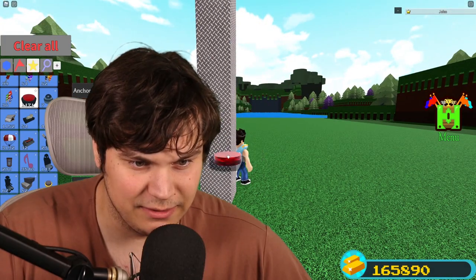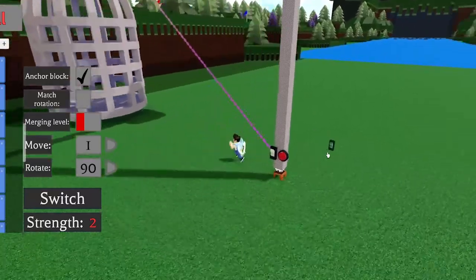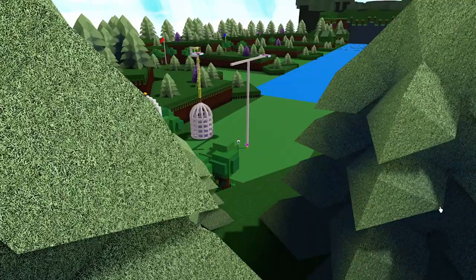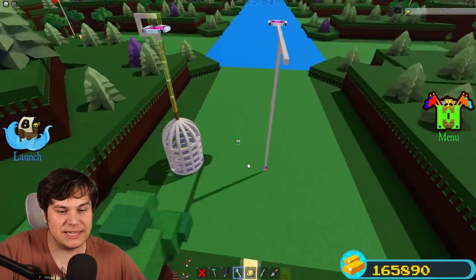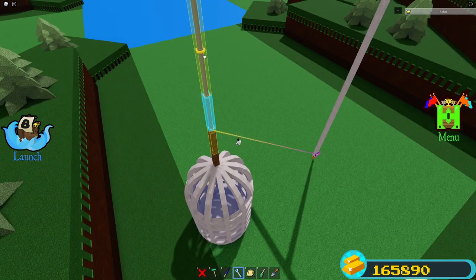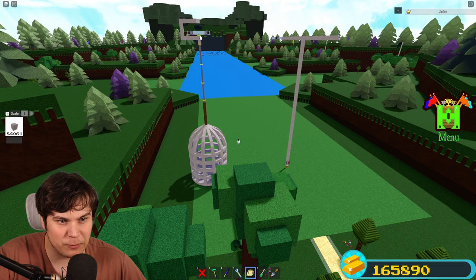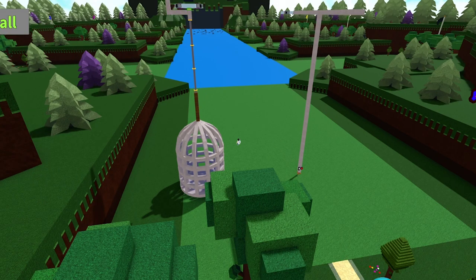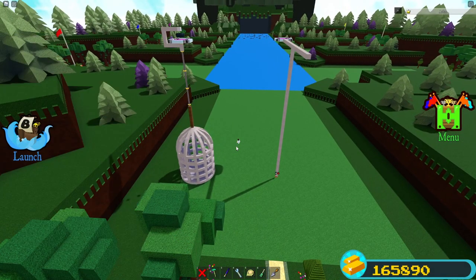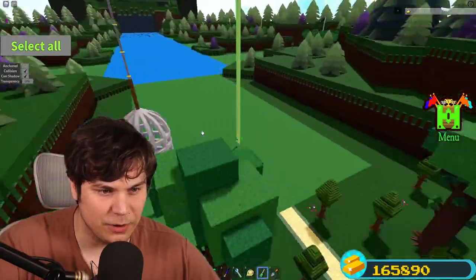I'm going to get a button - that's gonna be this one right here. Then next up I need to get a lever which is gonna control the actual pistons. Before you do any wiring, first make sure to disconnect all existing wires - it makes it a lot easier. This lever is going to contract all of the pistons. That button right there is only going to move that piston up a little bit. I'm going to set the piston speed to 10 and maximum movement of about 3. That should be perfect - let's test it out!